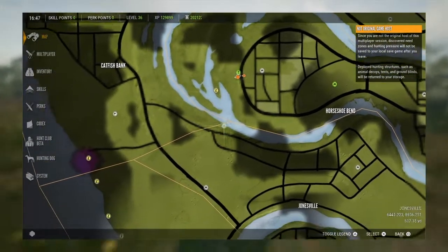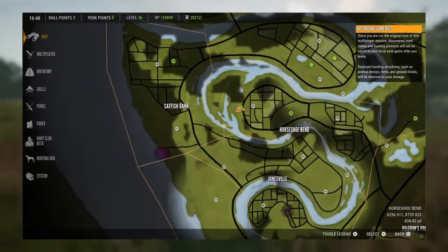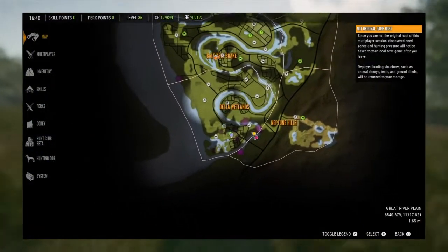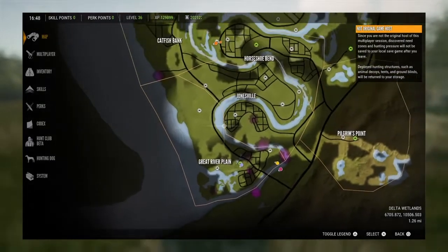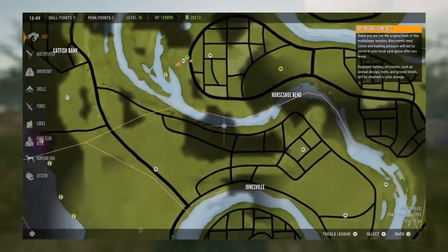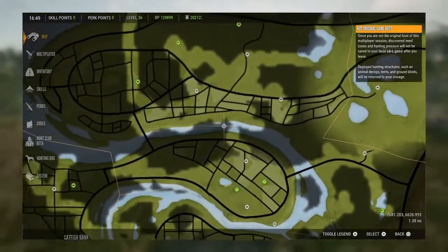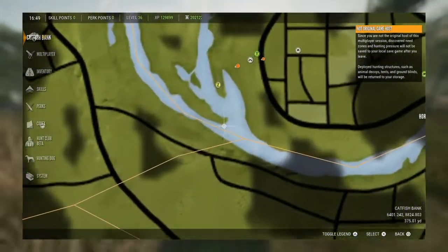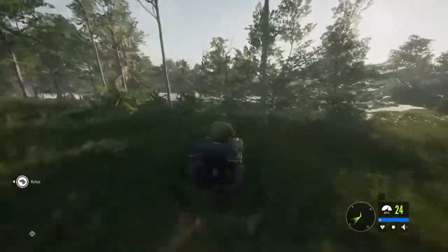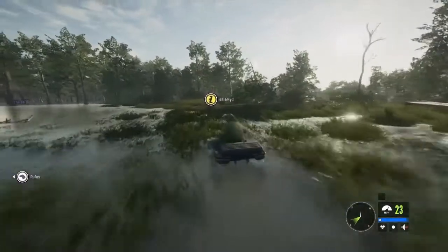This isn't the only spot for alligators — obviously the entire map, all the bodies of water here, there's so many gators along here, mainly down here right when you start at the first outpost up at Gator Lakes. There's a lot of gators right along the river, all the way through. But I personally think that this is the best spot — there's always so many gators here and you're always able to get at least one when you go there. I usually just drive my quad up in here.